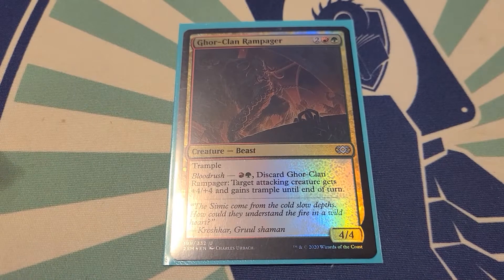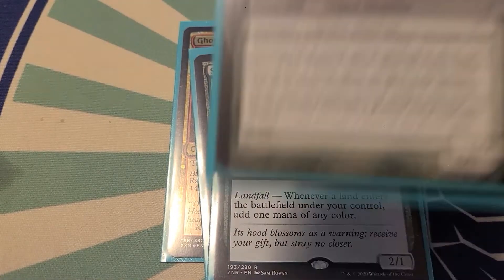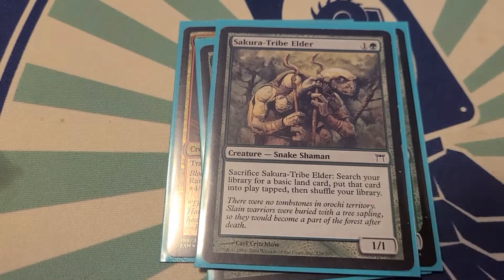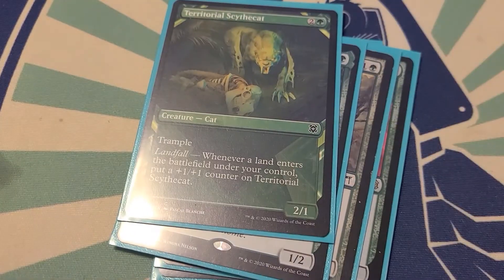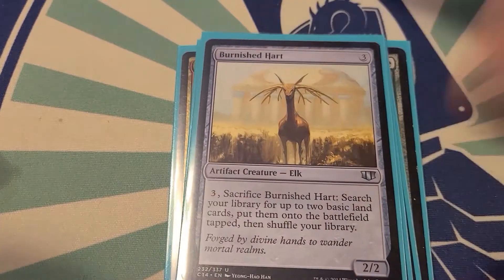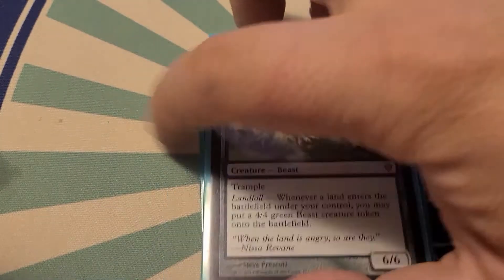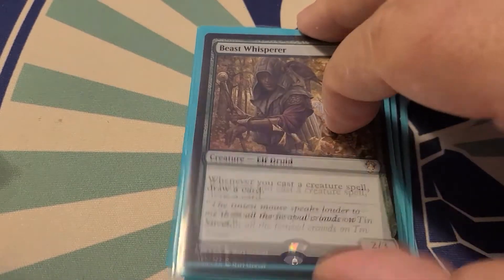Archetype of Aggression — the stack's getting kind of big, we're gonna move out of the way. Gore-Clan Rampager, Sagu Mauler, Lotus Cobra, Sakura-Tribe Elder, Azusa Lost but Seeking, Territorial Scythe Cat — that one's a tongue twister for me, I don't know why. Burnished Hart, Rampaging Baloths, and Beast Whisperer, rounding up the creatures for the deck.